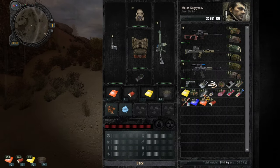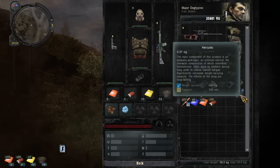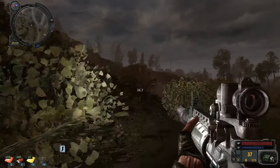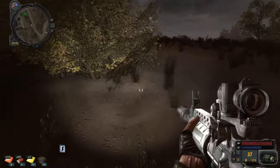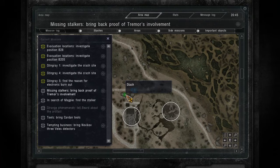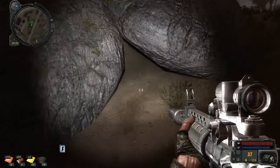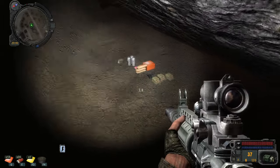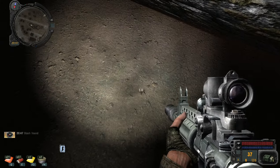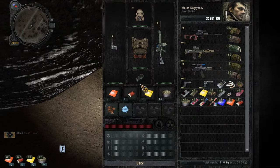Do we have an energy drink? We do! We have a Hercules too. That's going to come in handy later on when we are returning to the base with a backpack full of goodies. Got the stash. Nothing special.